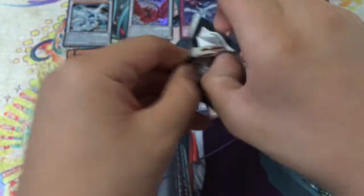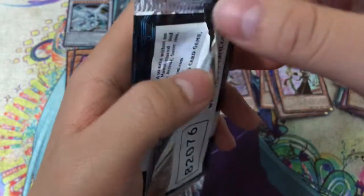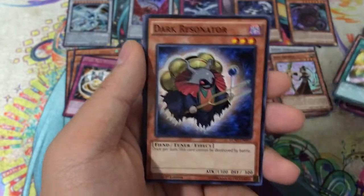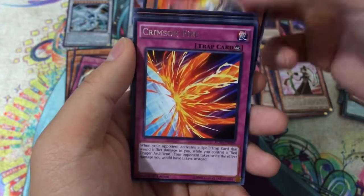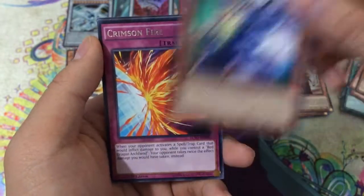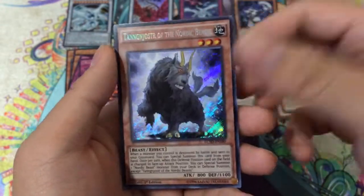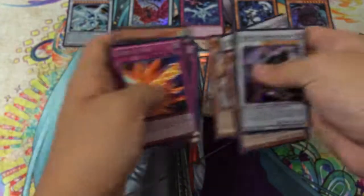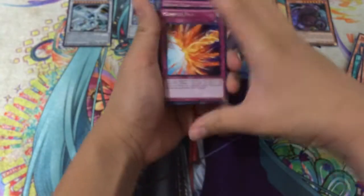So kind of lackluster pulls so far — maybe this last pack will turn everything around. I just might pick up a few more of these, because it's definitely an awesome set and I'd like to pull something good out of it. So we have Tuning Common, Dark Resonator, Blackwing Elfin the Raven, Effect Veiler, and Hyper Synchron again. Crimson Fire was our Rare. We have an Ultra Rare Black Whirlwind. Secret Rare Tanngnjostr of the Nordic Beasts. And another Blackwing Silver Wind the Ascendant.